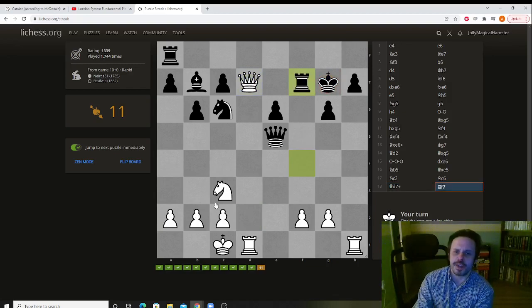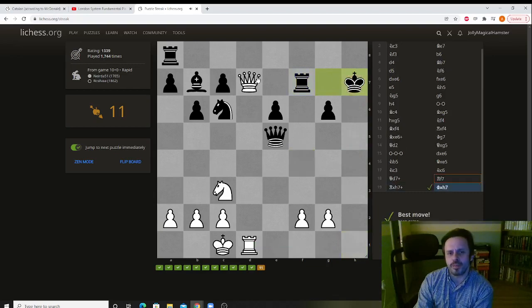This is a useful checkmating pattern to remember. We give up our rook for the pawn, because it also removes the defender — the king defends the rook. So when we do this, he takes, we take. It's also important to note that the king is going to be cut off on the edge. And then our second rook will follow the first rook. So first we do this, and we take.